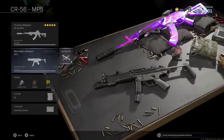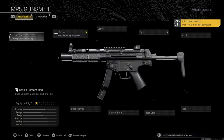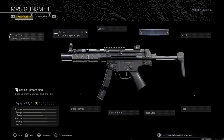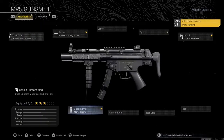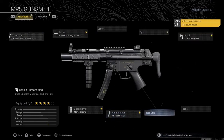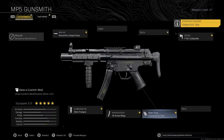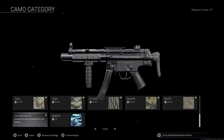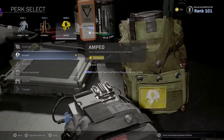On the MP5 you want the Monolithic Integral Suppressor — do not use the regular Monolithic Suppressor on the MP5 anymore, the integral is just much better. Then the F-TAC Collapsible Stock, Merc Foregrip for increased recoil control and hipfire accuracy, the 45 round mag, and Stippled Grip Tape for faster aim down sight speed and sprint to fire speed. This is still quite possibly the best all-round SMG in the game, though the Fennec is very close. Perks are the same: Double Time, Overkill, and Amped with a C4 and Heartbeat Sensor.